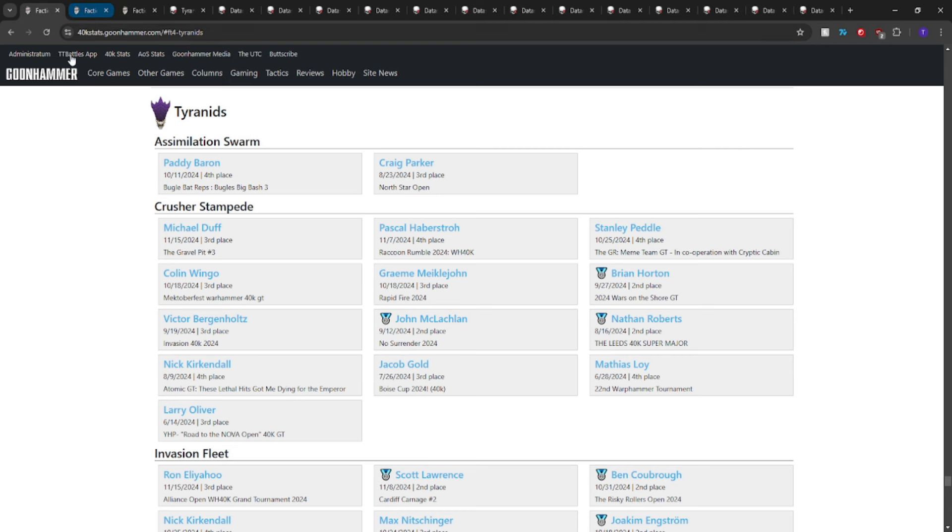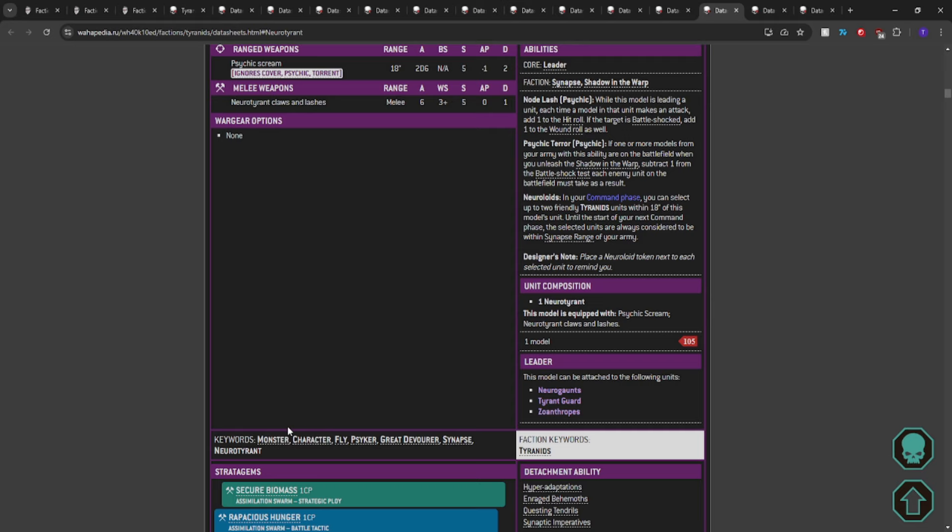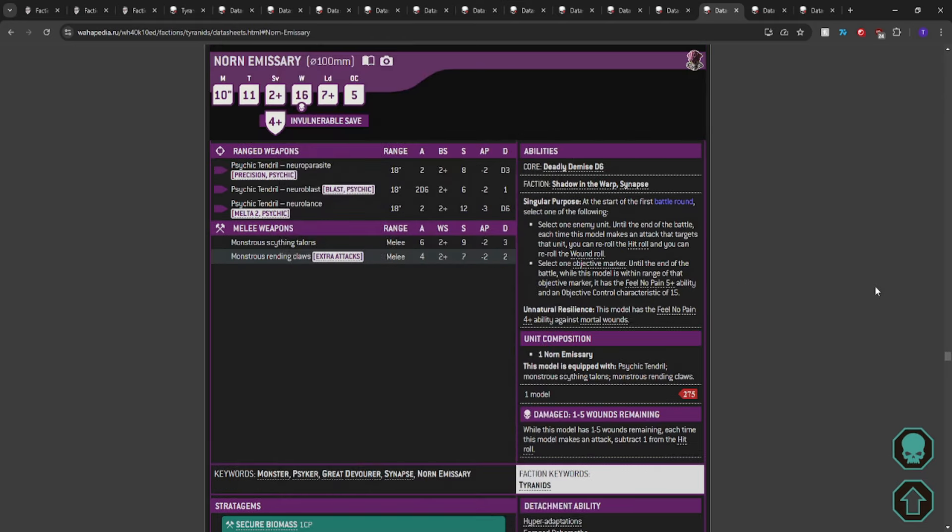I wrote up a list just to see how many points I could fit — it's not one I currently recommend outright. But hear me out: a Hive Tyrant, two Exocrines, a Haruspex, two Norn Emissaries, a Psychophage, two Trygons, and two Tyrant Fexes isn't too bad. I did sneak the Norn Emissary in there, so let's talk about why.